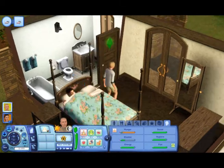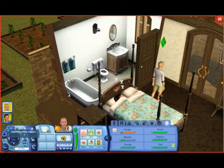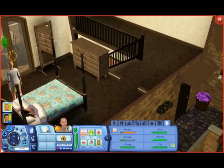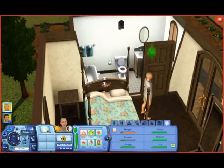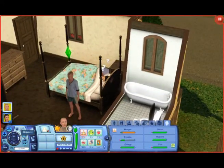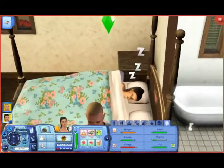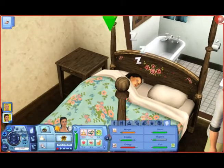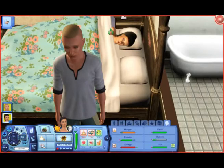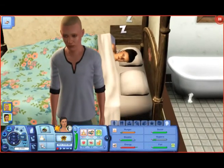I'm assuming she's already pregnant — that'll be the end of my first video. We'll come back and hopefully she's been knocked up with baby number one. The extra part of the challenge I'm doing is alphabetizing the baby names — her name is Adelaide, so the first baby's name starts with B, next with C, and so on. Oh look at this guy — he looks like a serial killer. Actually, he looks like one of those ventriloquist dummies.